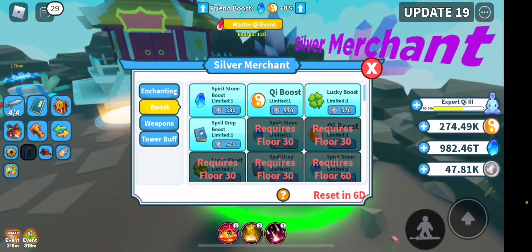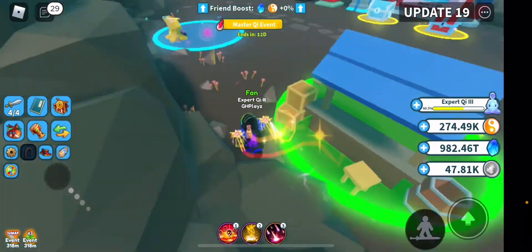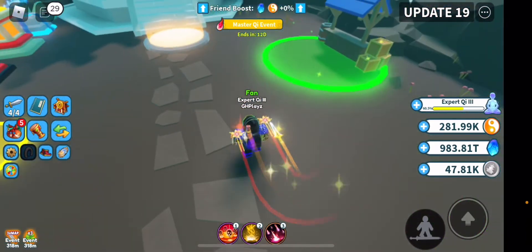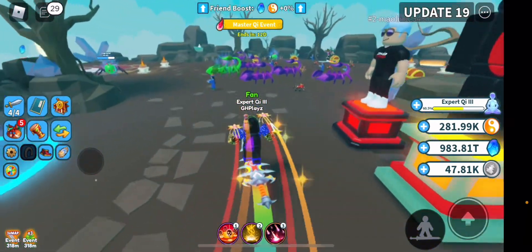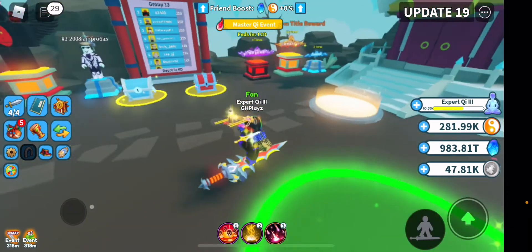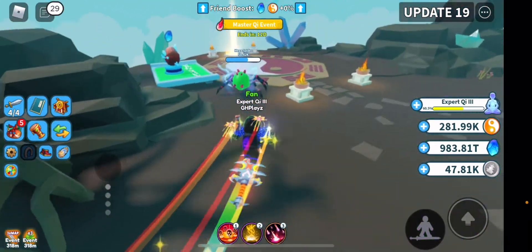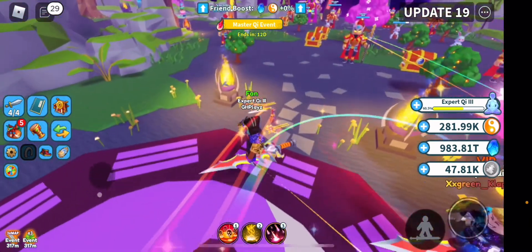Another way to get boosts is from the Silver Merchant — if you go over there you can see a ton of boosts you can buy for silver. That's what you should do. These are also the orbs I was talking about — make sure to collect them regardless, because they still give you chi and you have a chance to get a luck boost. Silver Merchant is very important, so make sure to check it out.